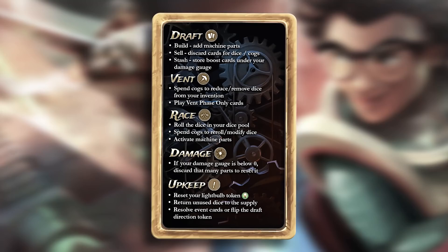The goal of the game is to be the inventor furthest past the finish line at the end of the final round. There are no set number of rounds, but each round will consist of the same five phases: the draft phase, vent phase, race phase, damage phase, and the upkeep phase. Most of these phases can be played simultaneously, but there are times when player order counts. In those cases, proceed around the table according to the draft direction token, starting with the player closest to it.